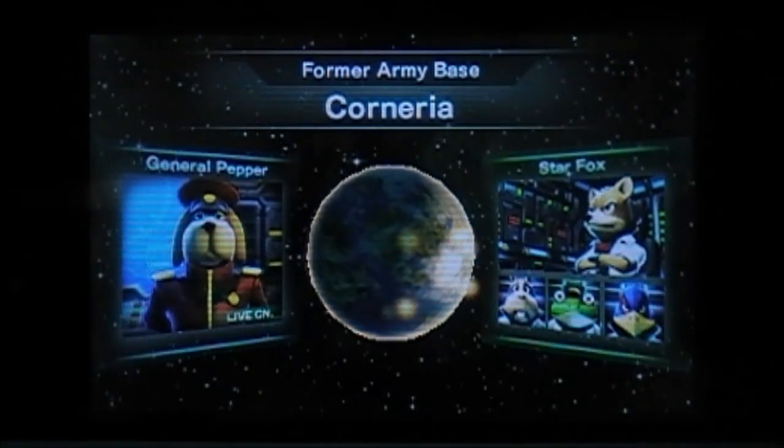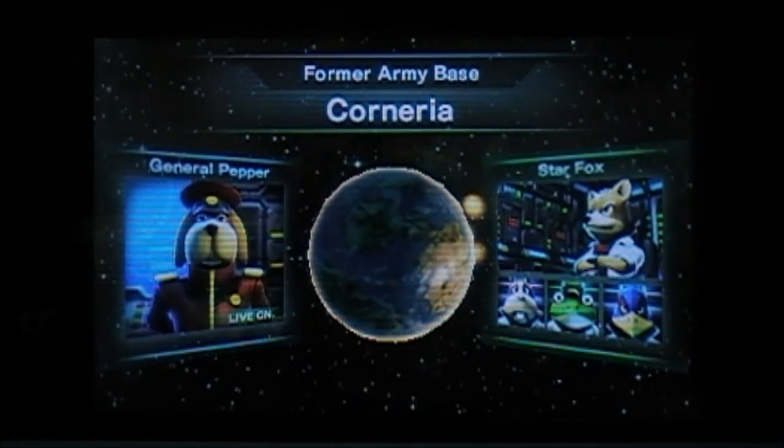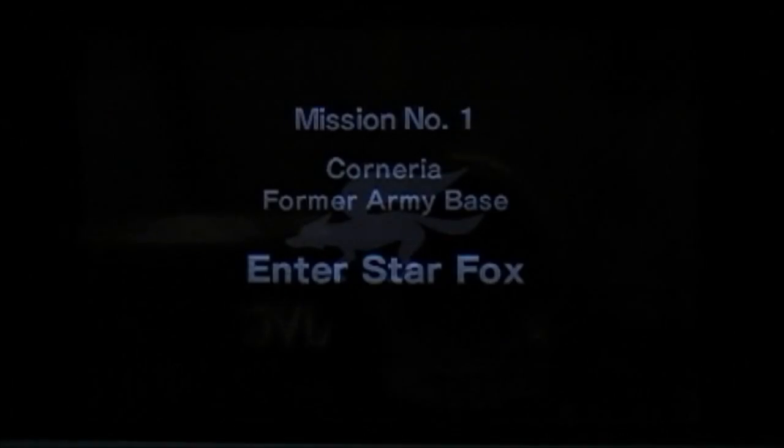Alright, new mission — Corneria. General Pepper says: 'It's about time you showed up, Fox. You're the only hope for our world.' Fox replies: 'I'll do my best. Andross won't have his way with me.' Heck yeah, we're going to kick his butt! And yes — the 3D effect. The best 3D effect, in my opinion, on 3DS games. It's kind of tied with Ocarina of Time 3D, but this game excels in graphics and surpasses Ocarina of Time 3D overall.